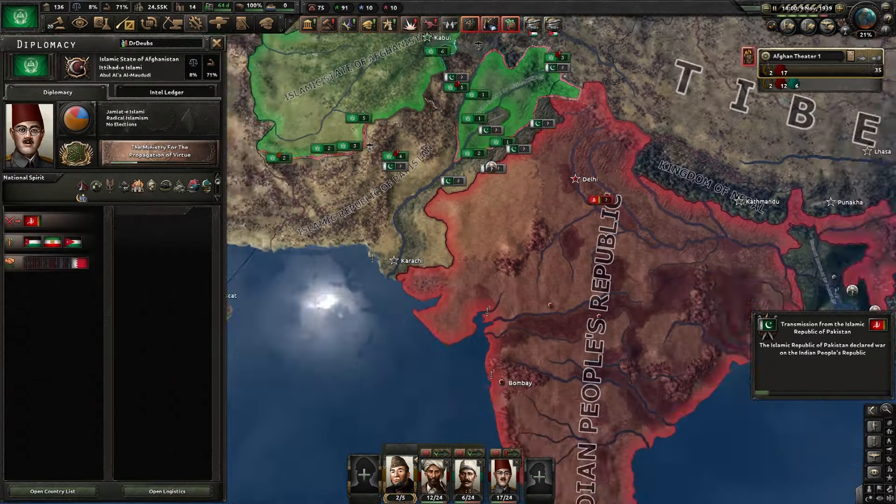All of their equipment has been destroyed, so it's much easier to move around them. It's just important to keep the pressure on so they don't regain any of their strength. After a couple months of fighting, they broke through their lines. Now I'm going to rush down their victory points and the war should be over.